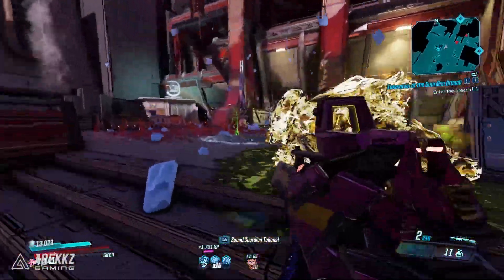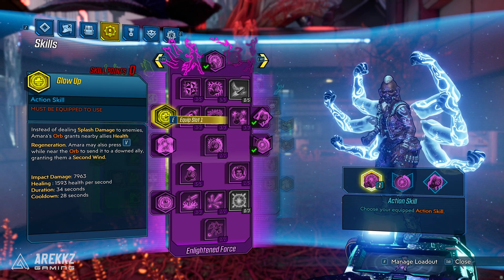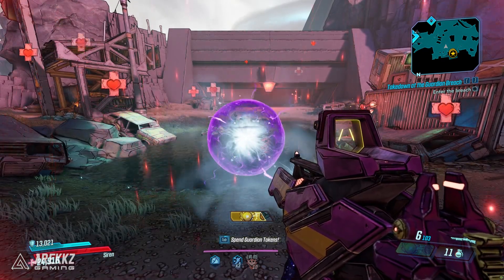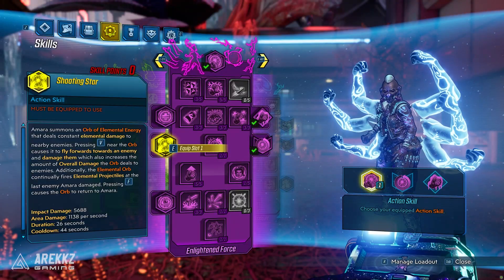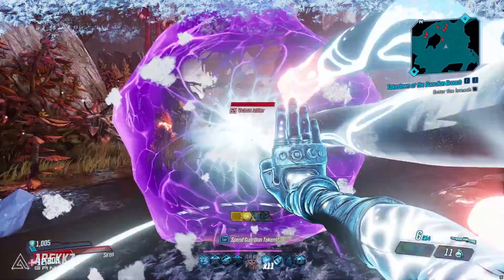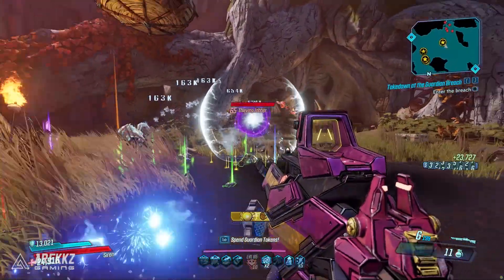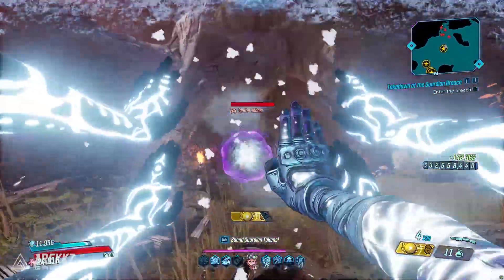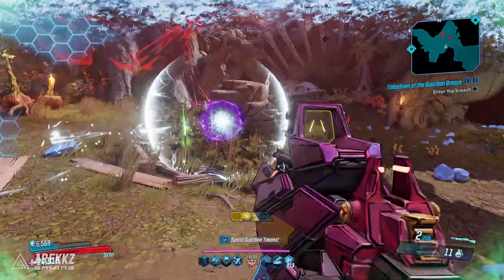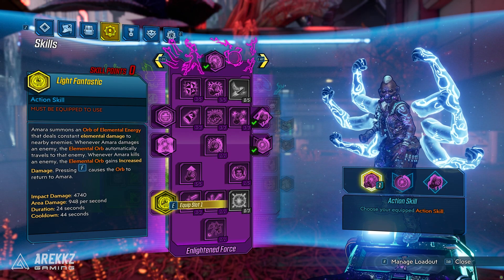Outside of that, you also have some augments. On the left-hand side, Glow Up: instead of dealing splash damage, Amara's orb grants nearby allies health regeneration, and she can press the melee button while the orb is near to send it to a downed ally granting them a second wind — so you can basically become the healer. Shooting Star: Amara summons the elemental orb again and if you melee it, it flies toward nearby enemies and damages them while increasing the orb's overall damage. Additionally, the elemental orb can continually fire elemental projectiles at the last enemy Amara damaged, effectively turning it into a remote turret.